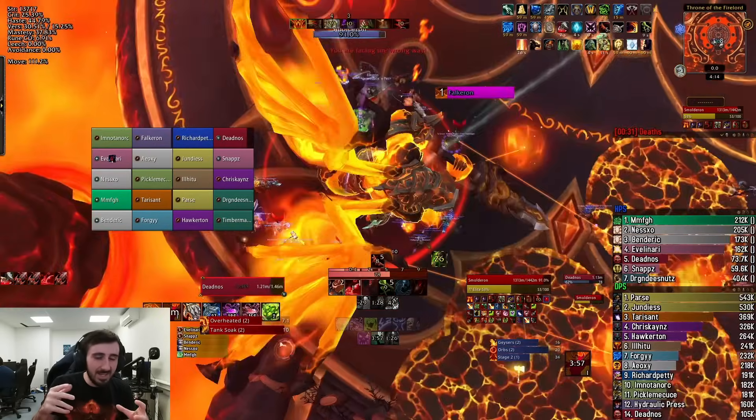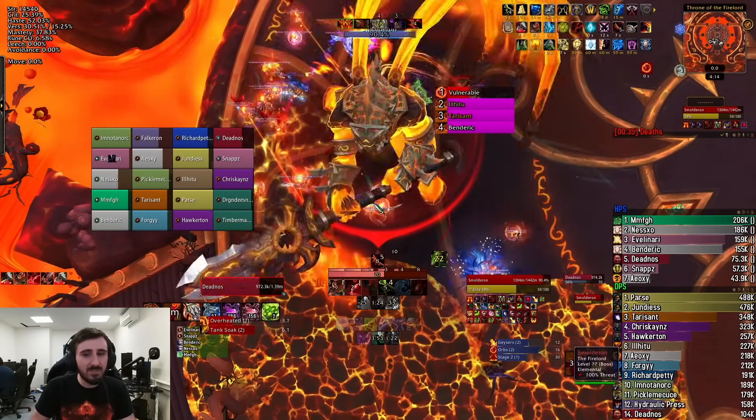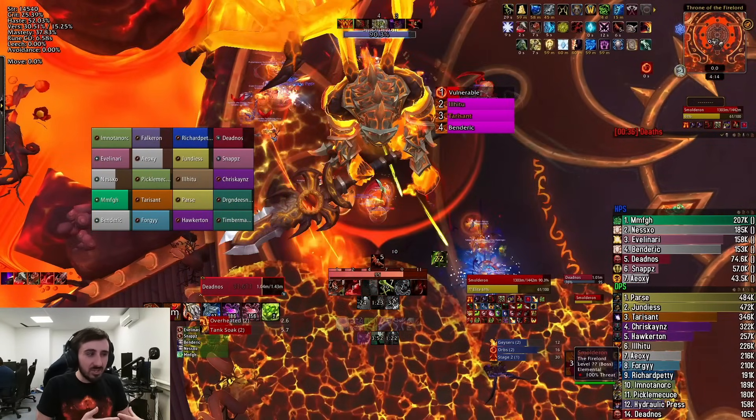Future Lava Geysers you kind of want to always bait by your old Lava Geysers if you can. The cast sequence changes each phase a little bit — the first one is slow, it's a long time after the Overheated circles expire, and the later ones are fast. So you have to be a little more YOLO with the later ones, and try to conserve space and backfill with the earlier ones to be more effective.